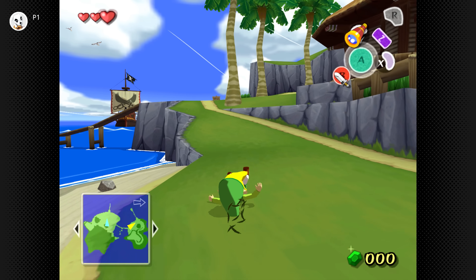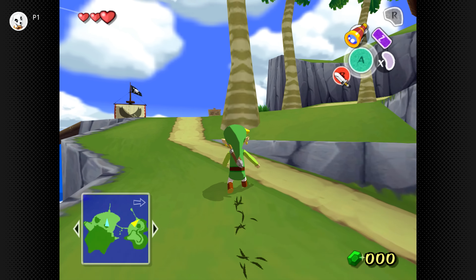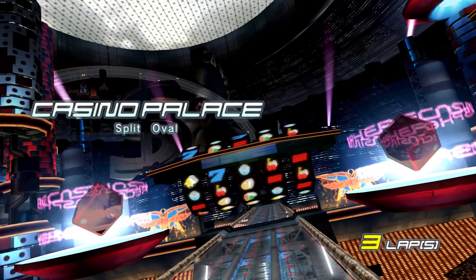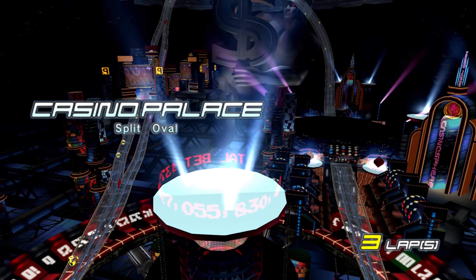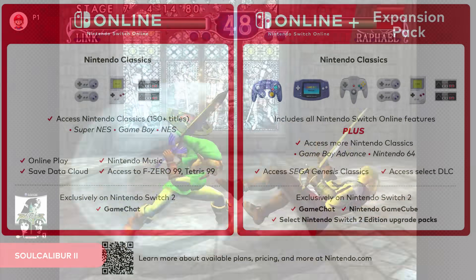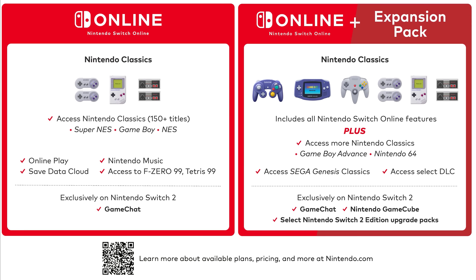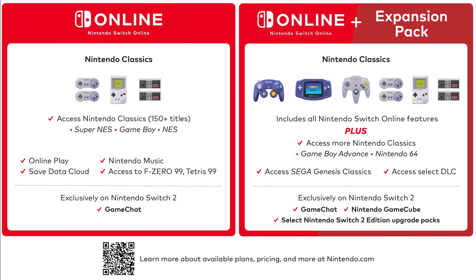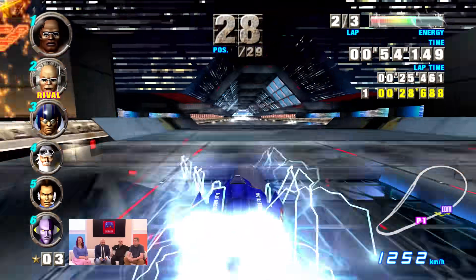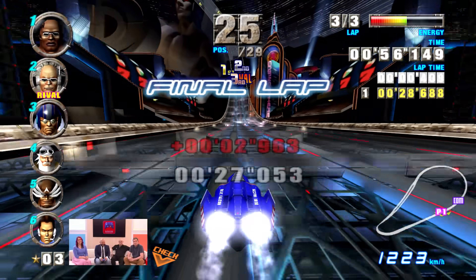It's great news, and expands an already broad library of emulated ports on Nintendo's online service, ranging from NES to Game Boy to N64, where GameCube is of course the next logical addition. The only snag is that this GameCube backwards-compatibility port is exclusive to just Nintendo Switch 2, meaning you'll have to make the hardware jump from your original Switch to access these games.